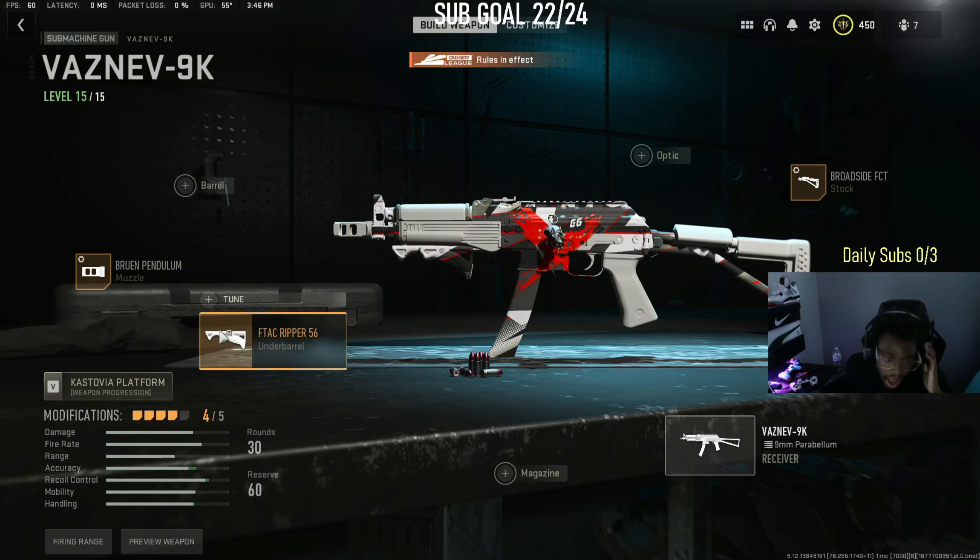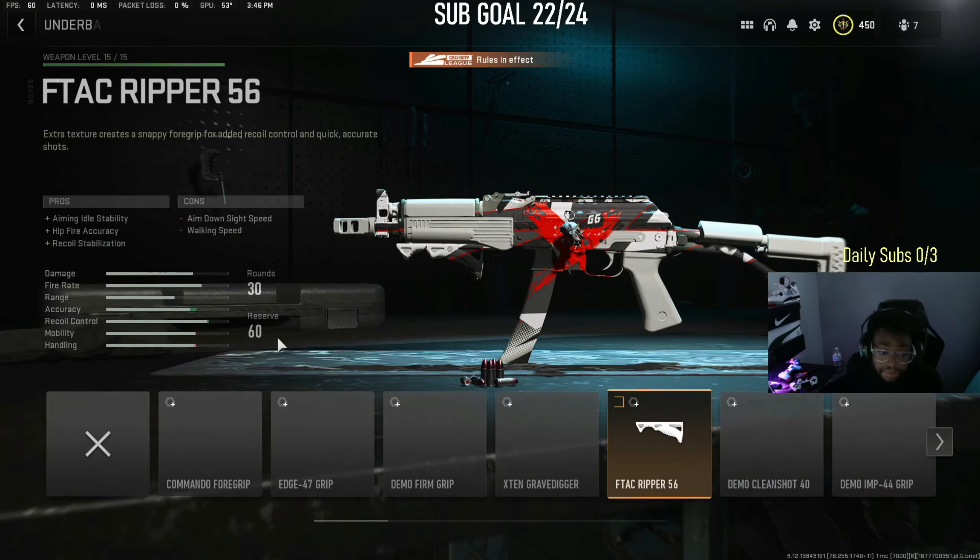This is the GA barrel — you're not supposed to use this one. You use the F90. I'm not really an SMG player; I don't consider myself one, but I can beam. If you're a better SMG player you'll probably smoke me. But if you want to be at that comp next level, I use the F-Tag Ripper 56. If you want to be a pro player, that's what you run.